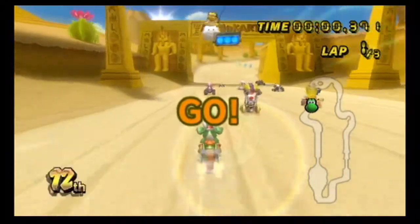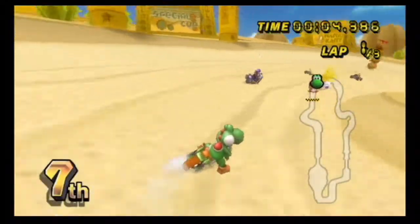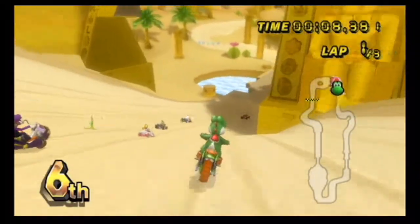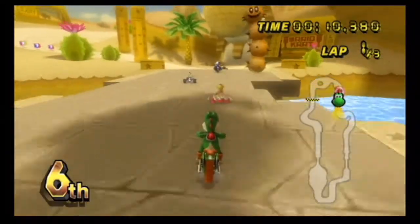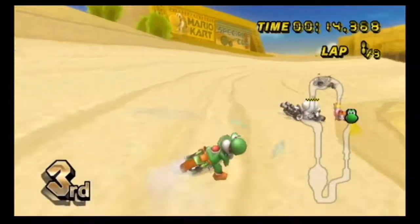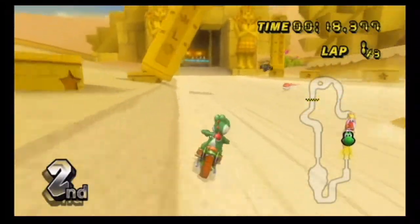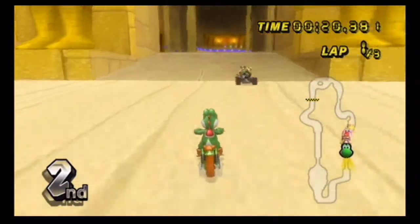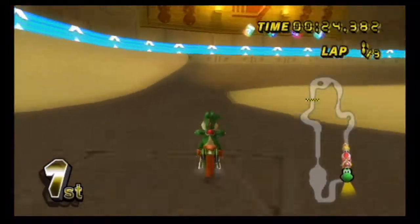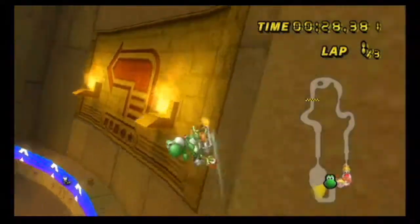Here we go onto the first track in Special Cup, which is Dry Dry Ruins. From the looks of it, it's kind of like Dry Dry Desert from Mario Kart Double Dash, except obviously it's on the Wii, there are no double characters in one cart, and while it still has the pillars you need to worry about, you can now actually perform tricks onto those pillars. That should be worth mentioning.